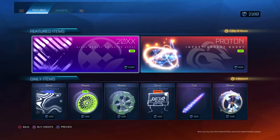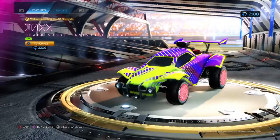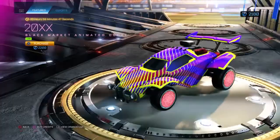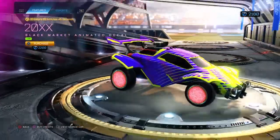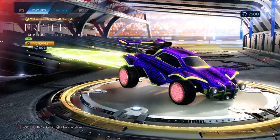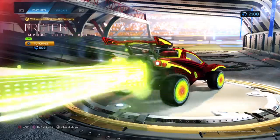Hey guys, welcome back to the channel. Today we are doing another Rocket League item shop. As you can see on the screen, it has just uploaded. We have got the Lime 20XX again, still in the shop for 2200 credits — good decal in my opinion. We've got the Lime Proton rocket boost, an import rocket boost, for 600.